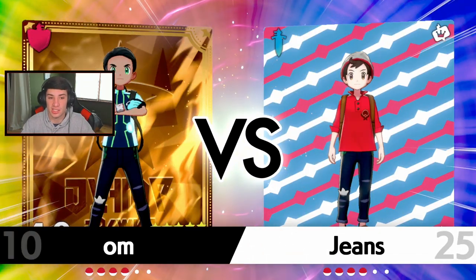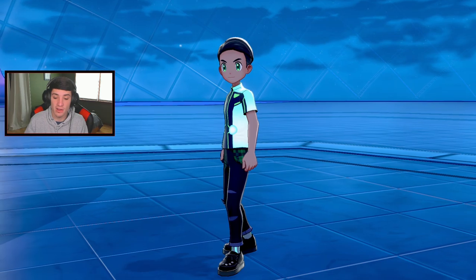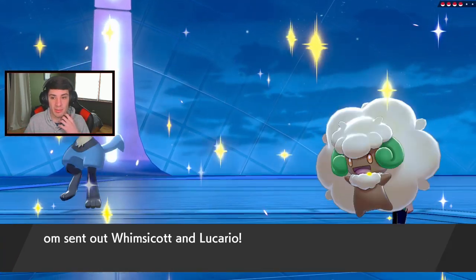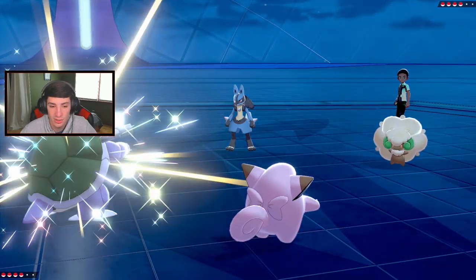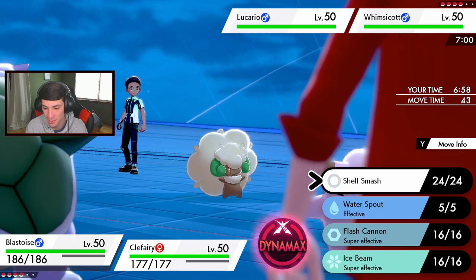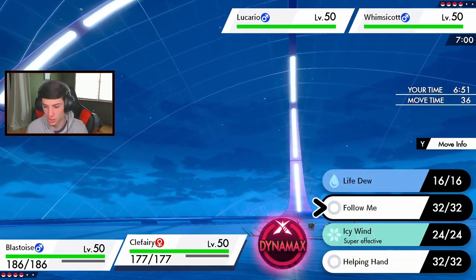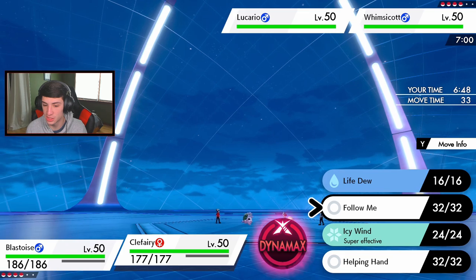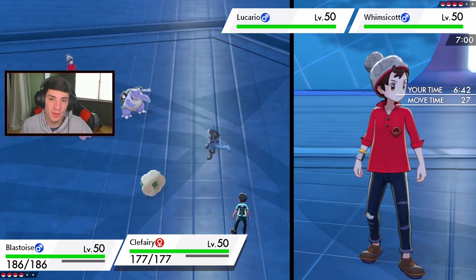We can go Follow Me first turn and Shell Smash up. If he goes Beat Up that's totally fine - I can just Follow Me a couple turns and eventually wipe out his big threats and outspeed later. Turn one I got a Shell Smash - he's going into a Steel Spike. I think I just take it turn one from the Steel Spike. Now we're just going through Shell Smash and Follow Me, going with our plan to see if this works out.